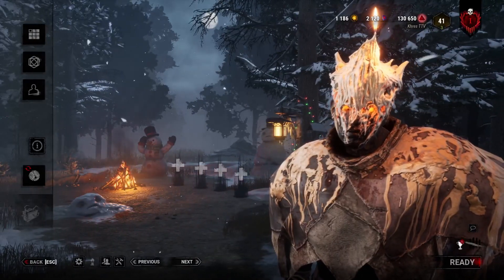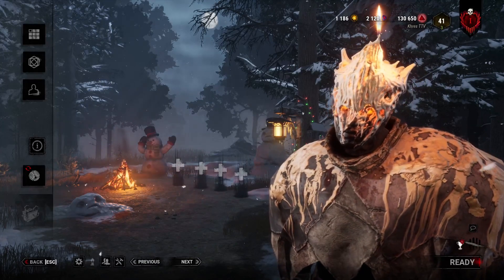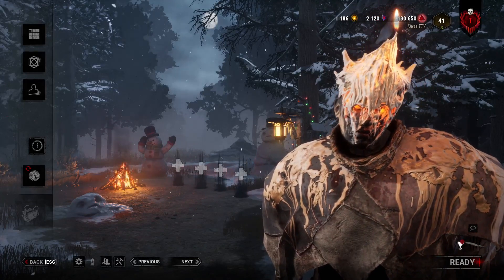So this was a build that was a result of my top 10 underrated perks list, and the more I play this build, the more fun it gets. We are going to do a combination of a few addons and some perks that will allow us to kick gens and hit survivors at the same time.